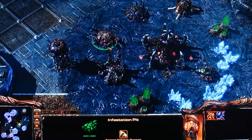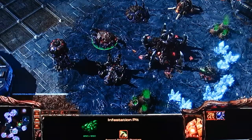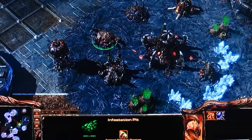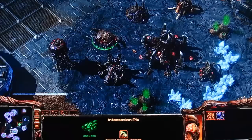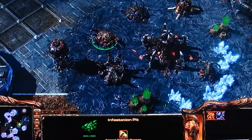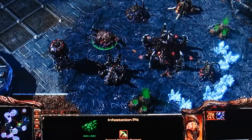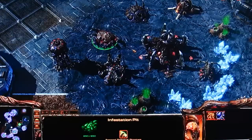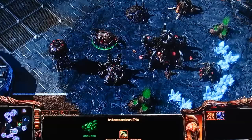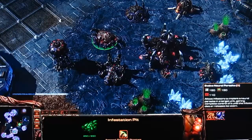Last in Tier 2 is the Infestation Pit, and the Infestation Pit is required to get to Tier 3 — so it's kind of like the Spawning Pool in that it's crucial to the tech tree. If you're going to play a Zerg game, more than likely you're always going to have an Infestation Pit if the game goes on long enough. The Infestation Pit gives you access to Infestors, which is the Zerg ground caster, and it has a few upgrades for the Infestor.